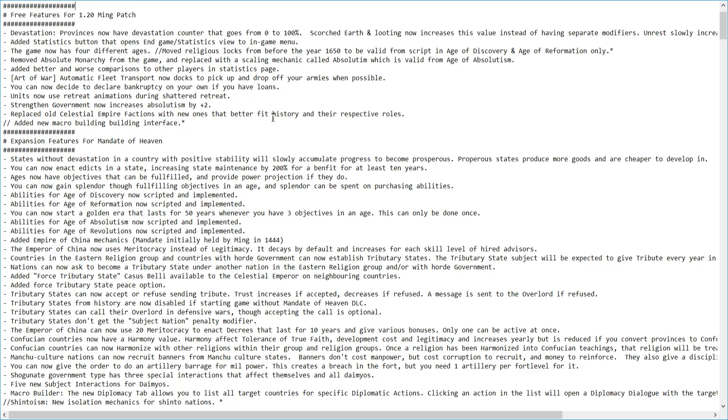Hello and welcome everyone. I'm James Rose and today I'm going to be going through the three features that come with the 1.20 Ming patch and the expansion features that come with the new Mandate of Heaven expansion for EU4. To start with we'll be going through the three free features and then we'll be going through what you get if you pay for the new expansion.